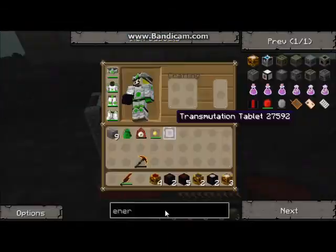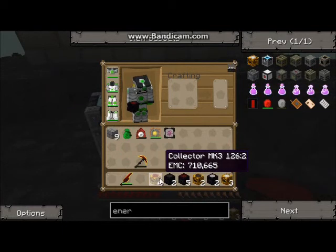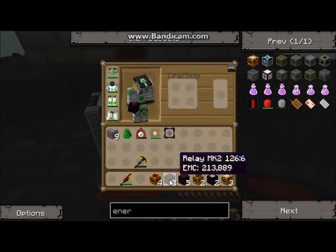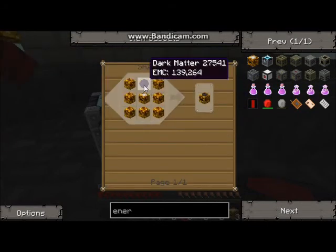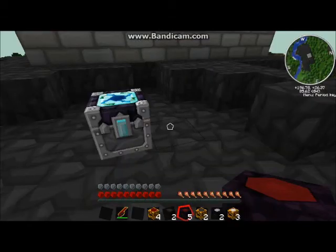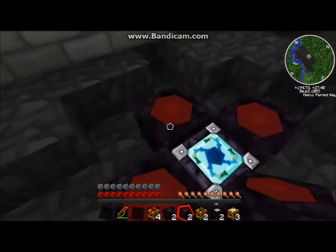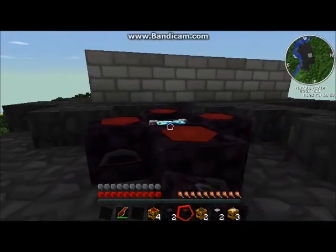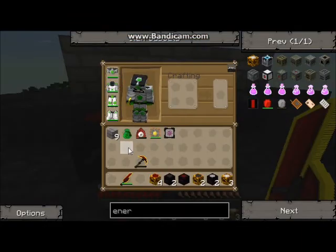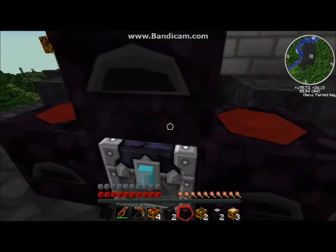What you do is — I've got MK3s, which are the highest, which are made with red matter and an MK2. MK2s are made with dark matter and an MK1. And MK1s are just a block of diamond glass. You've got relays — you don't really need to look at them because you can look at the recipe when you go to make them. But basically, you just cover it with relays, like bits like this. You cover it with relays, like so.